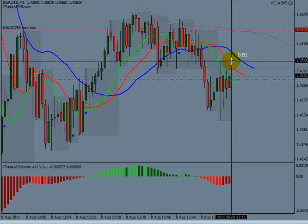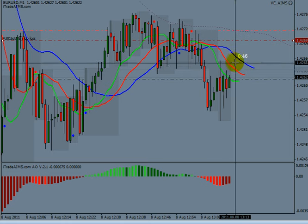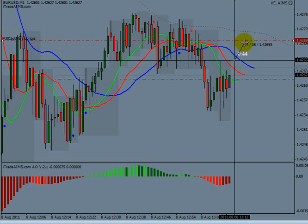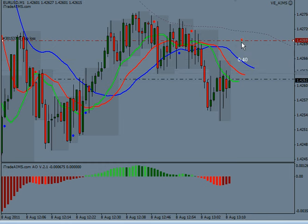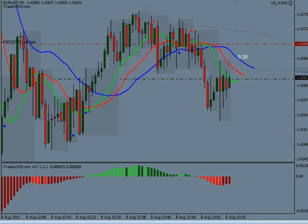Now we have a confirmed AIMS level. Stop loss can be brought here somewhere — let's say to 68. So we're only going to lose seven pips now.